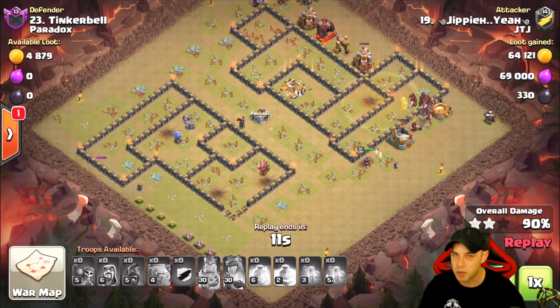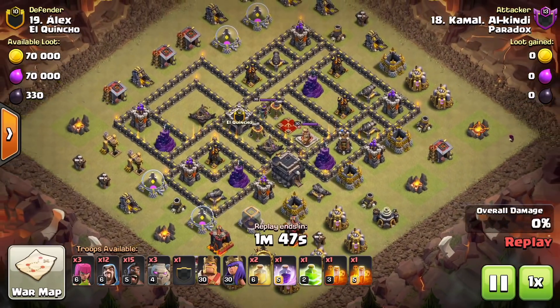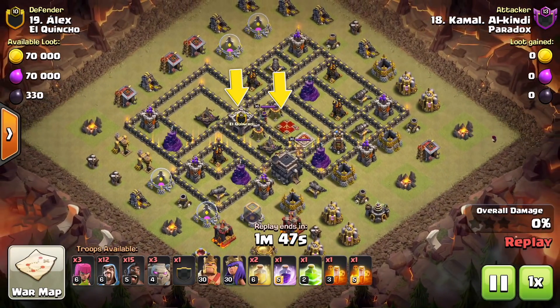Let's kick things off with the planning phase of this first attack. The archer queen's location and the clan castle are here. Take note of this expo — if you place a jump spell here and get your kill squad into this location, you can take out those pivotal items, eliminate the expo, and basically split the base in half.